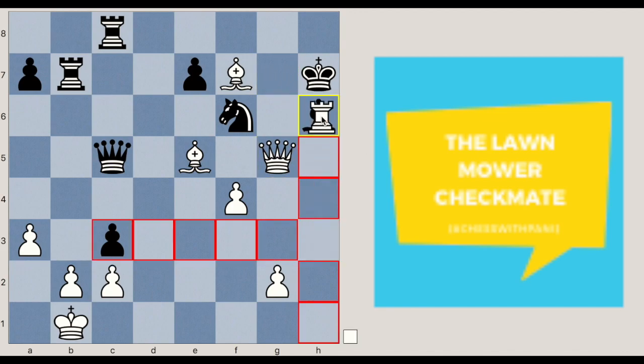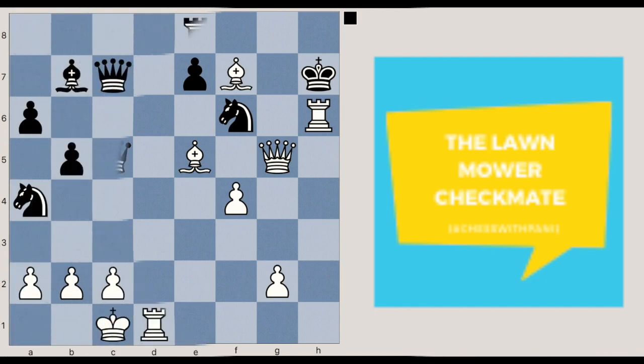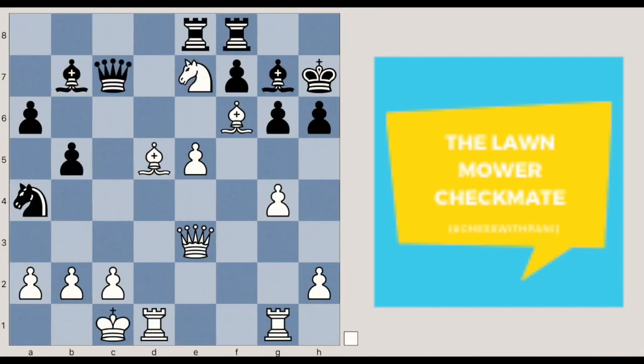This is the second puzzle we saw last time — white to move. If you have not solved this problem or thought about it, please take a minute to consider all the variations. Pause the video right now.